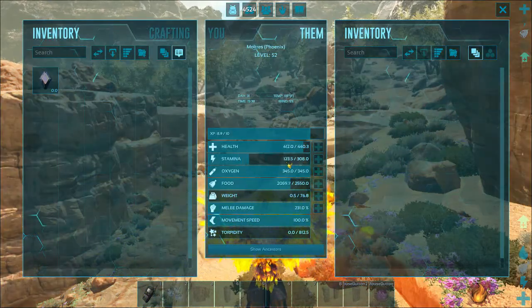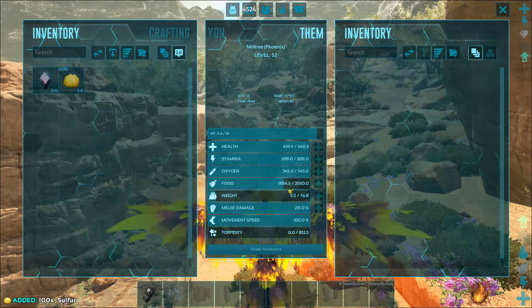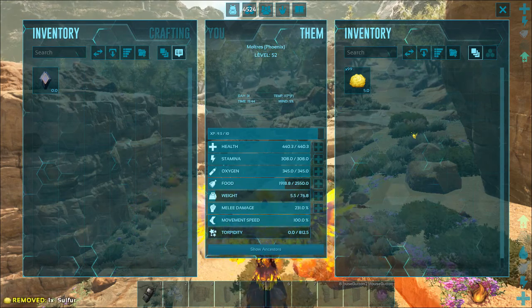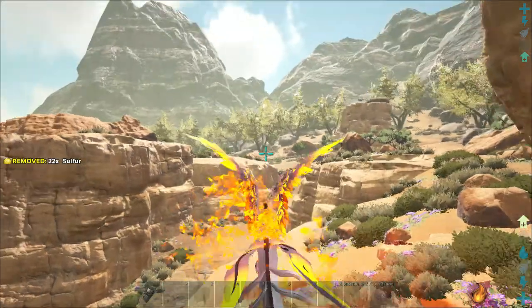You can see your stamina just going up — that's pretty much what happens. You might be thinking, what the hell does it eat? Raw meat? Prime? No — it eats sulfur. Literally it eats sulfur, which is so weird, but I guess it finally makes use for sulfur.